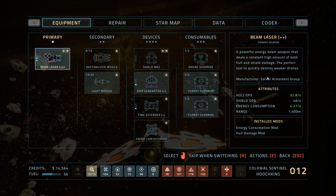You've got a ship and you've got all these different pieces you can put on it. Pretty cool. That's my number of deaths — I'm on my 13th run. It just randomly gives your guy a name. This is Colonel Sentinel Hoochkins. This is my best character, unfortunately. He's named that.